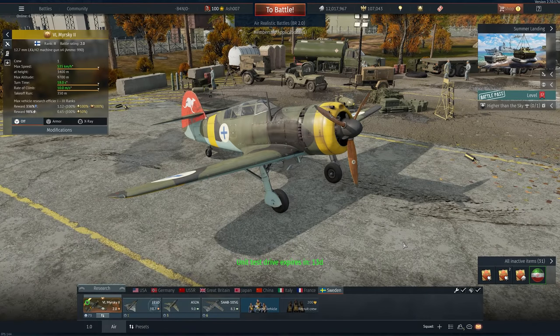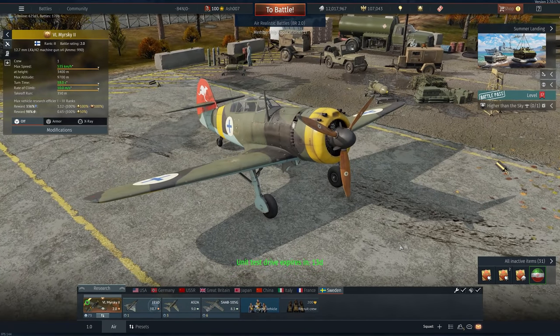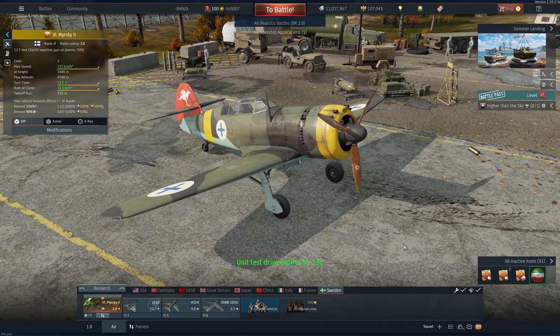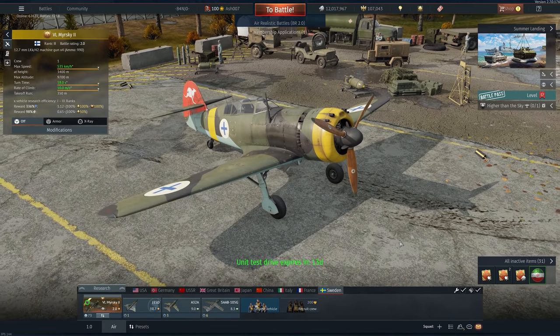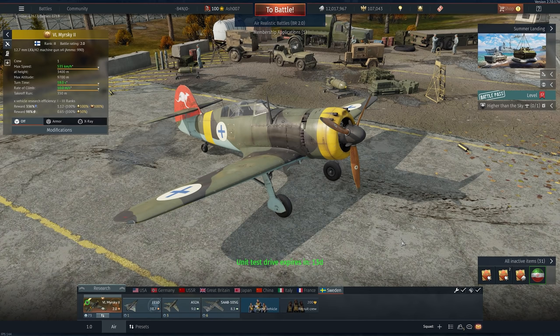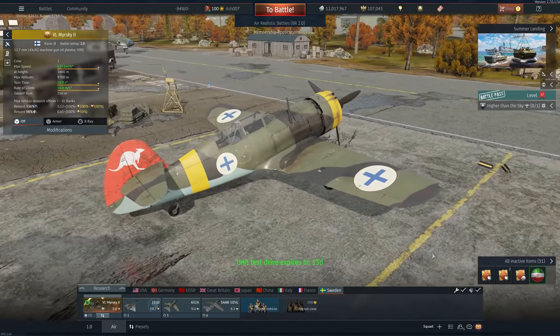G'day, welcome back to War Thunder. Been a little while since we've had to do a review, so today I'm going to give you a preview of the VL Myrsky II, a Finnish vehicle which is rank 2.0, part of the summer landing event. It's a Swedish aircraft, and it's nice to see some of the minor nations getting event vehicles, which is fan bloody fantastic.